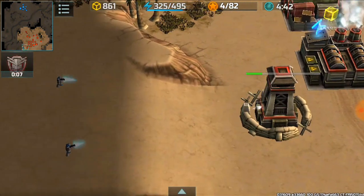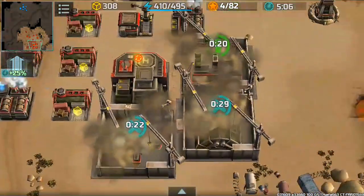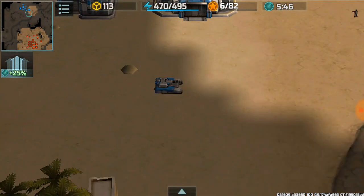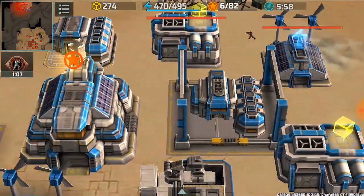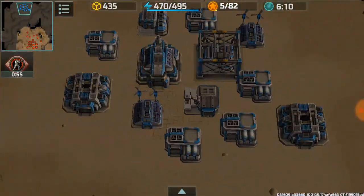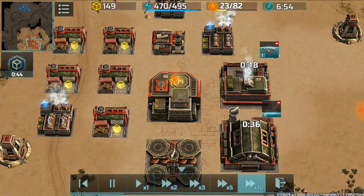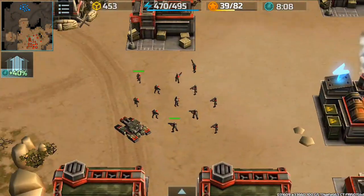I thought he was going to infantry rush me from the side but he didn't — it was just a couple of assaults. I don't know what he was trying to do; he probably just wanted to make his assaults useful and take down one or two buildings, but that didn't work. You can see I'm going my avia factory and assault vehicle factory, and he has an assault-hammer combination. He has level two barracks and I just see he's upgrading to level three, with flamethrower guys out.